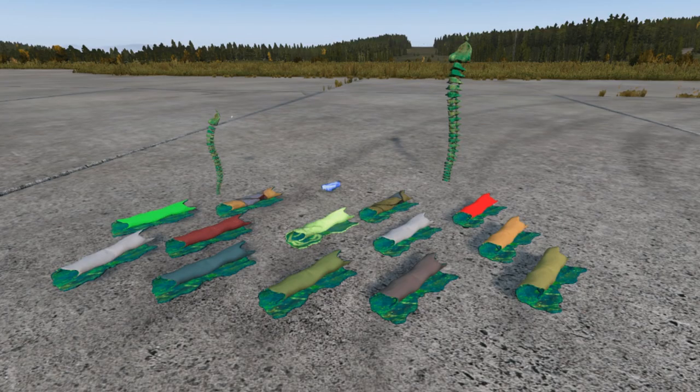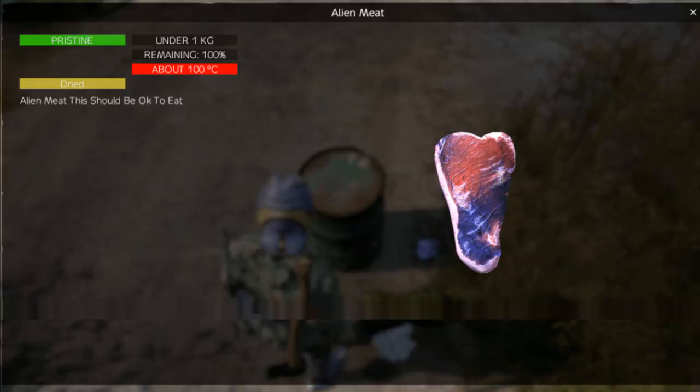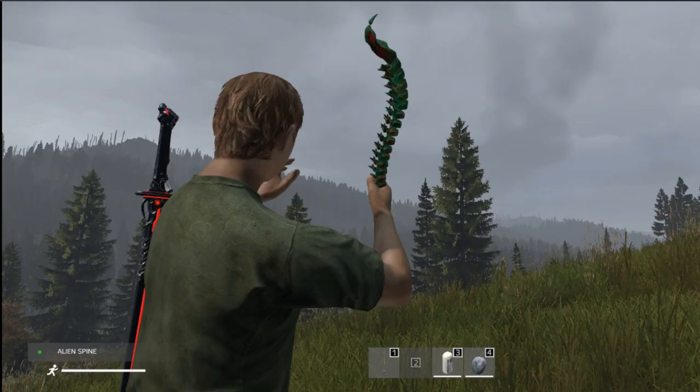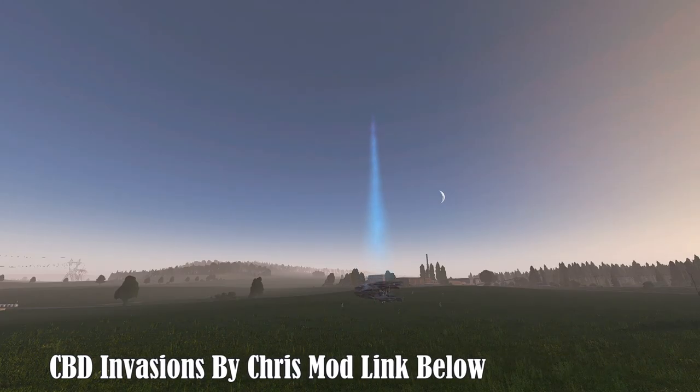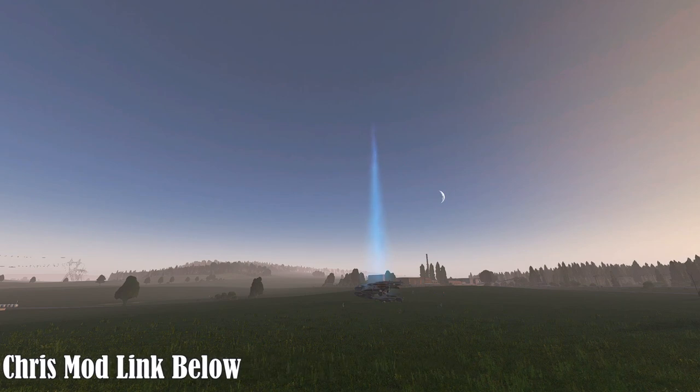All aliens boast intricate custom skinning, complete with helmets, spines, bones, and meat, each featuring a distinctive visual aesthetic. Spines double as melee weapons, with masters wielding larger, more formidable versions. The meat textures reflect various stages of cooking, adding a layer of realism to encounters.